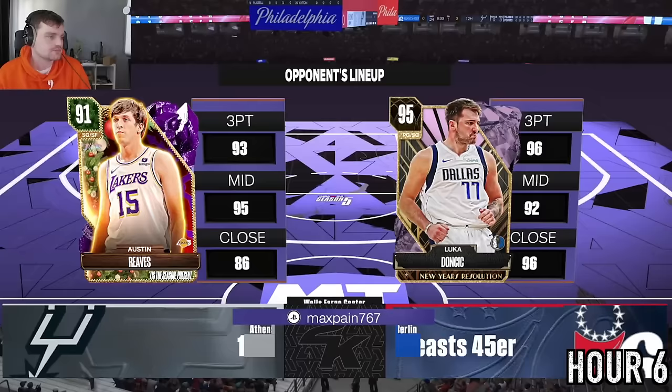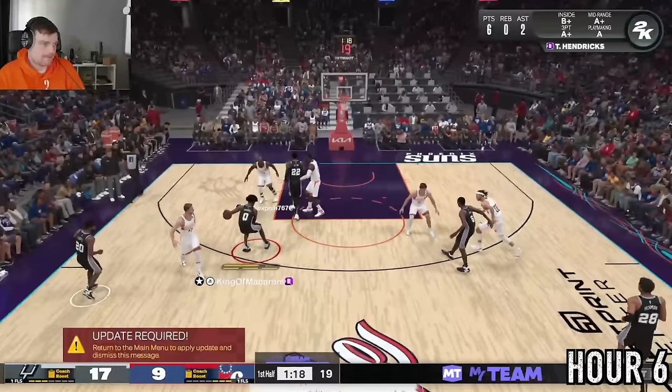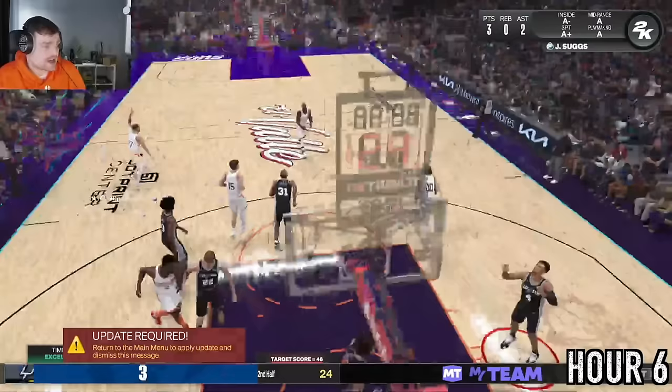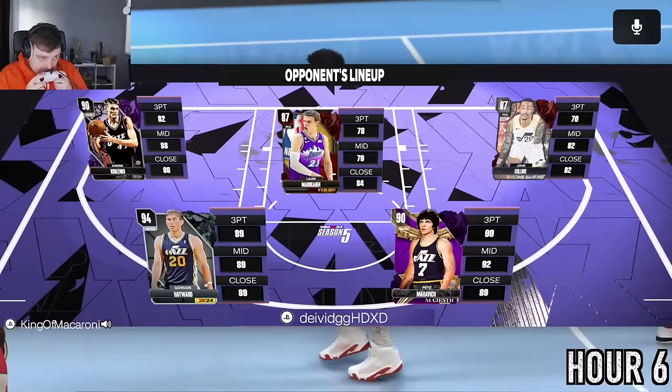This team should be tough. Once we get Taylor Hendricks open, he makes 75-80% of his shots. We go up 44-21 in one game, but the opponent goes on an 11-0 run by face-guarding Taylor Hendricks. I cut him backdoor since the opponent stops guarding him and we win. In another game we face a full Jazz lineup — not just one player — and it turns into a complete shootout.